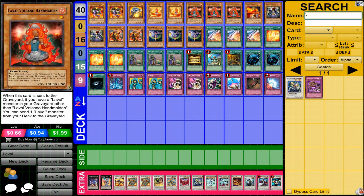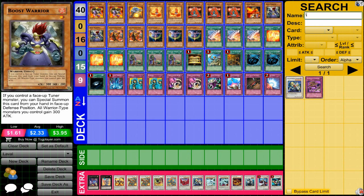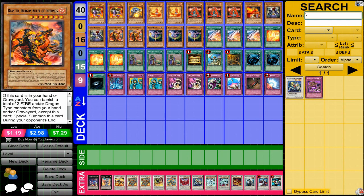The really key card of the deck is Handmaiden. When she gets sent to the graveyard, you can send more Lavals to the graveyard, and that completes the combination to get Quasar out — I'll talk about that when I'm done. Laval Miller also does the combination. Boost Warrior is one of the one-stars you'll need to make the combination work, and he's really nice because you can special summon him. Blaster is really nice in this deck, allowing you to bring him out when needed, and also discarding cards and destroying, which helps with what you need to do.